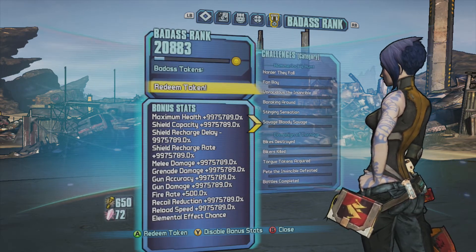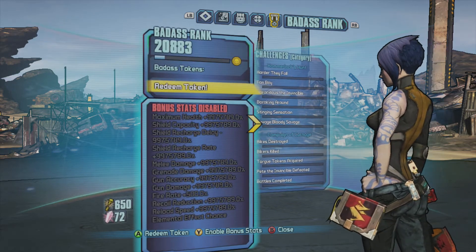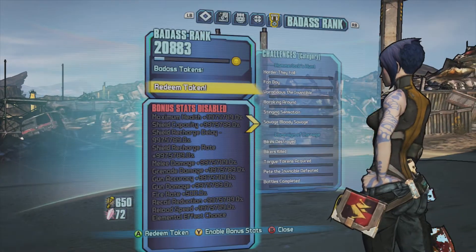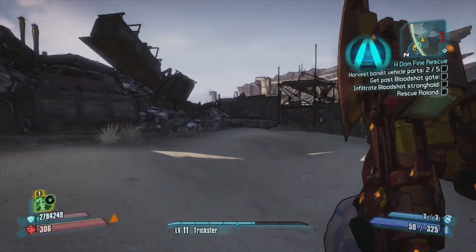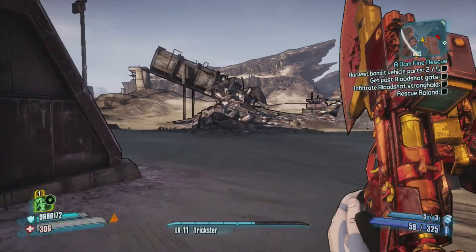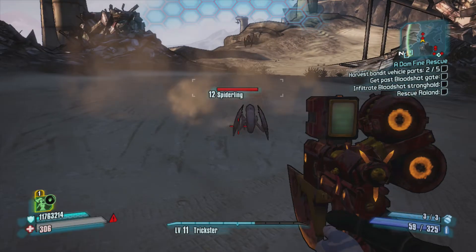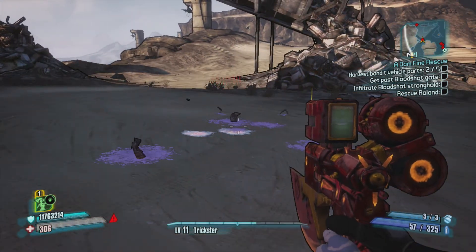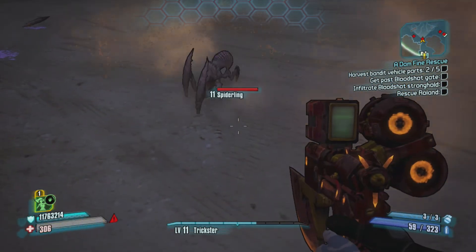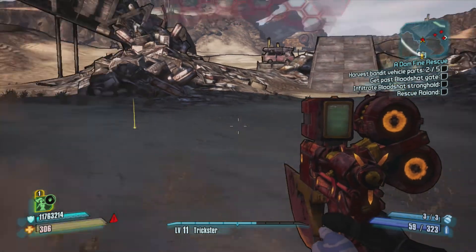This is the only thing you don't want to do — never redeem a token. If you redeem a token, it can disable the mods. I'll just demonstrate that: look, it goes, and then you can press Y again to enable the mods. Just never use the token. I can one-shot the enemy — that was a critical hit. And you can see he's hitting me but I'm not taking any damage.